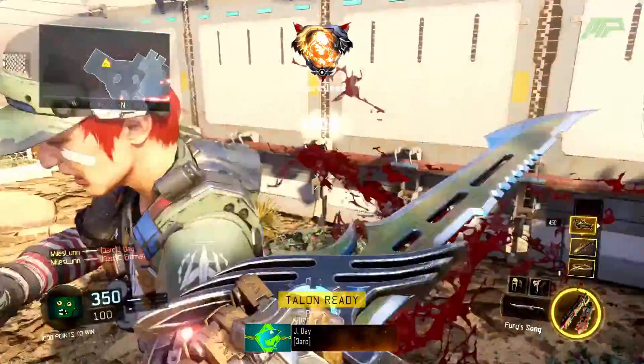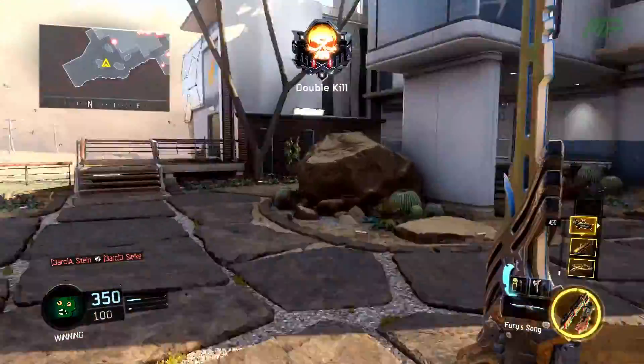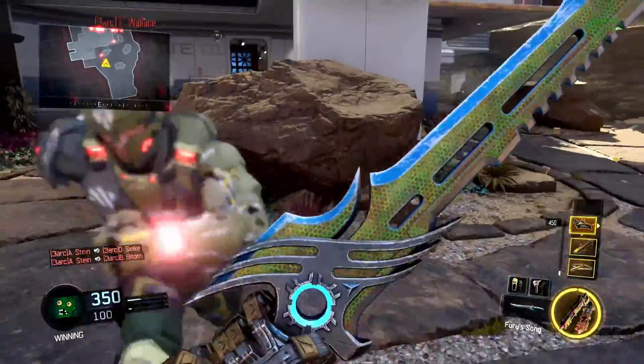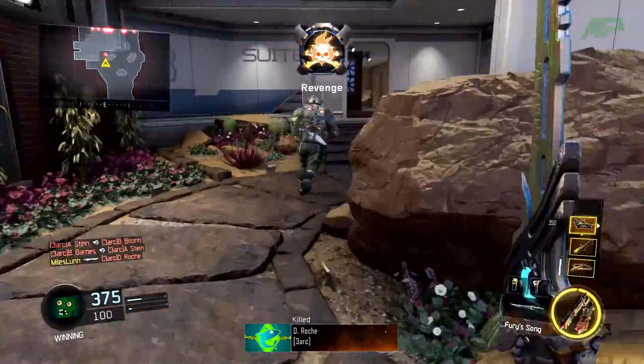But it also has an animation where if you aim down sights and press square, as shown right here, it does a sort of swinging with both hands left and right. But that actually doesn't kill any people, as you'll see right there — I just used it and it didn't kill that guy.